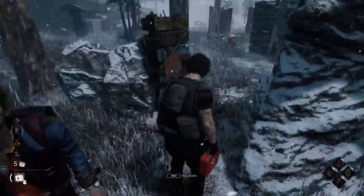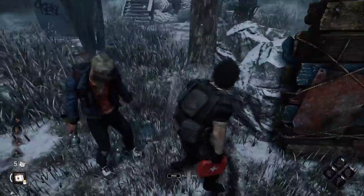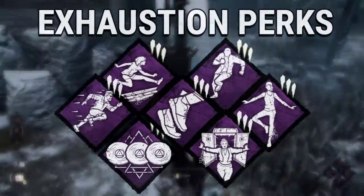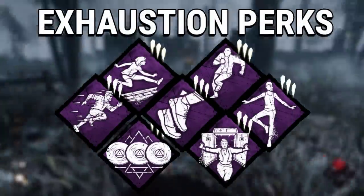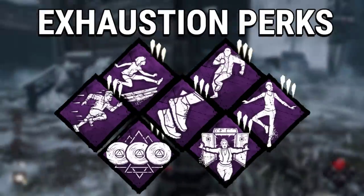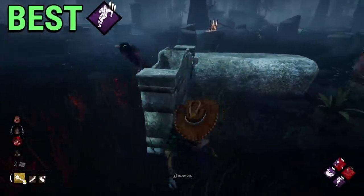I made a ranking video for killer perks, now it's time to rank survivor perks best and worst by categories. Let's start with the most used category of perks, as 99% of survivor builds use at least one exhaustion perk, and the best one is Death Heart.